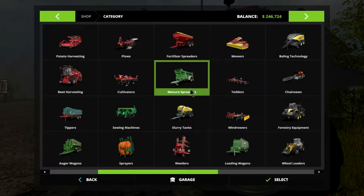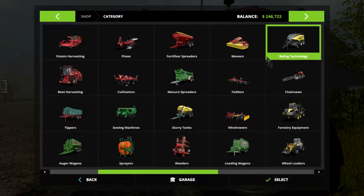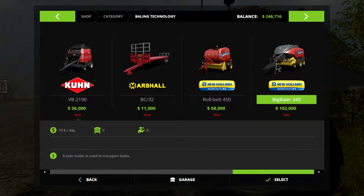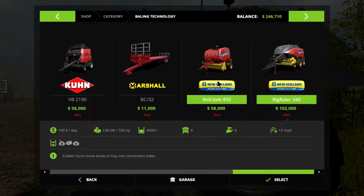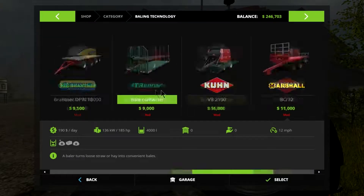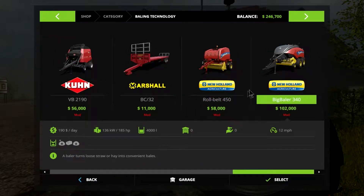So first thing we need, obviously, to bail is a baler. I've decided to go with the Big Baler 340, which is New Holland, $102,000 - it's expensive. But it's the square baler, easier, and then we're gonna get an auto stacker. No upgrades available.